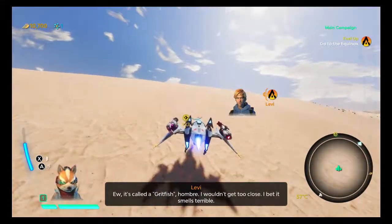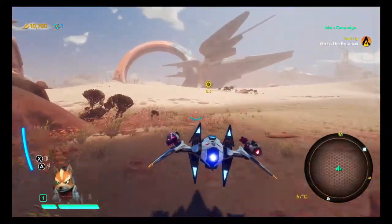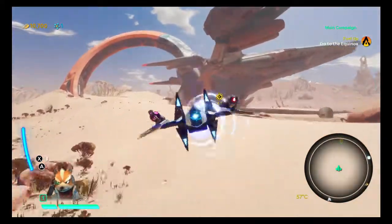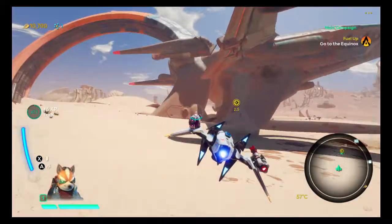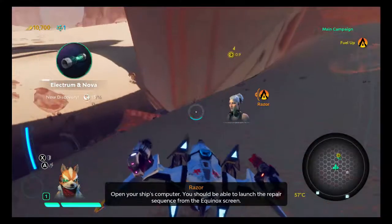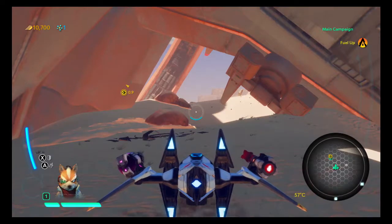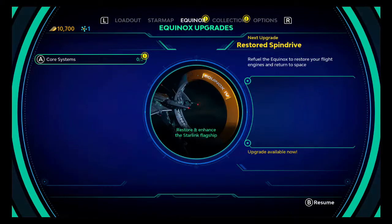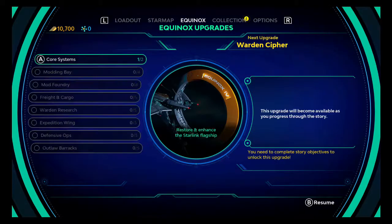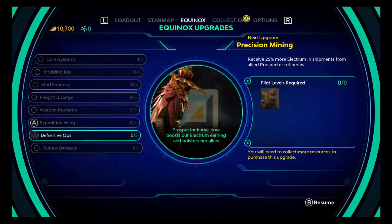I wouldn't get too close — I bet it smells terrible. How do I transfer your fuel? Open your ship's computer — you should be able to launch the repair sequence from the Equinox screen. Alright. Restore the spin drive. And some more stuff we could do with all sorts of other things.